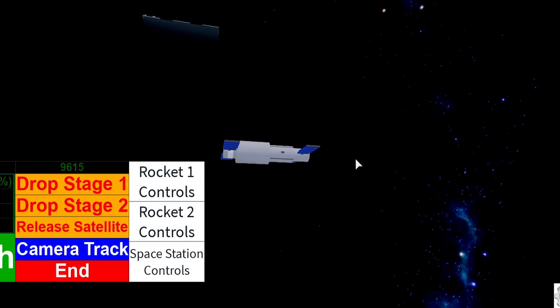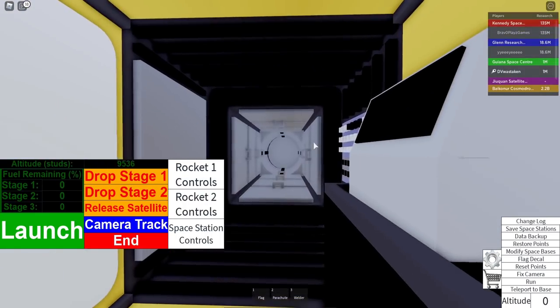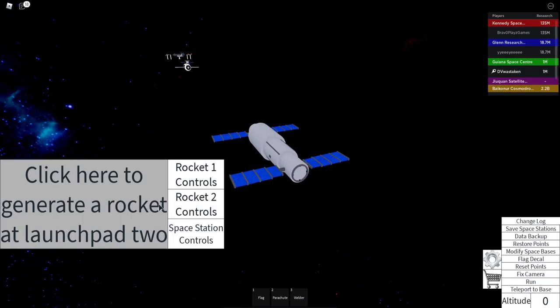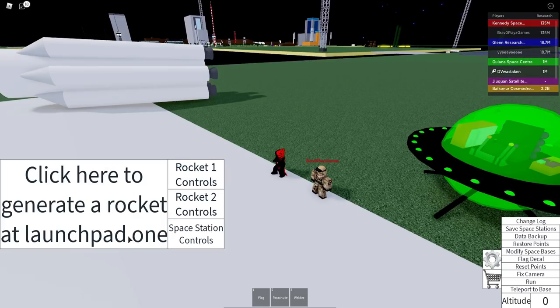It settled in — it's good! You can see inside it — that's cool. I bet if I got another rocket out here I could actually connect to this space station. That'd be cool.